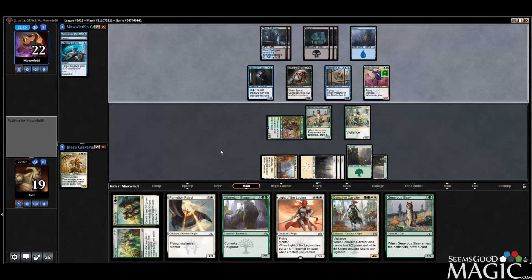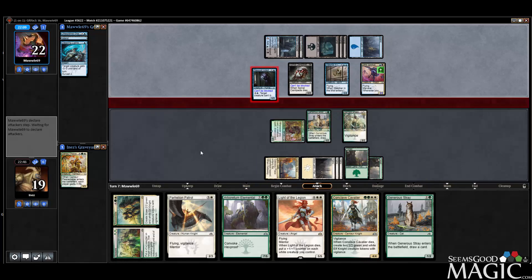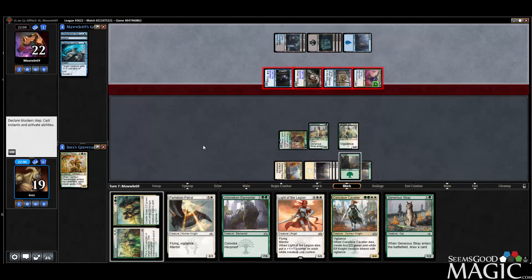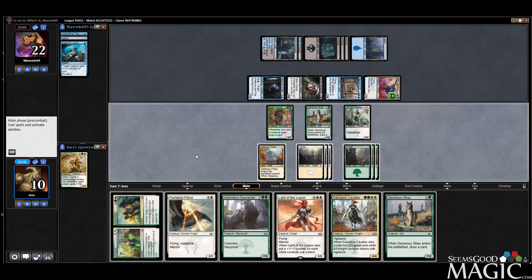Got quite a bit of work to do here. We may need to put as much damage on board as possible. They don't have us on a two-turn clock — that's good. We can probably need to just draw as many cards as possible because we have to find a removal of some sort. But they can only make two guys unblockable a turn, so it does on one hand make sense to play the Light of the Legion.